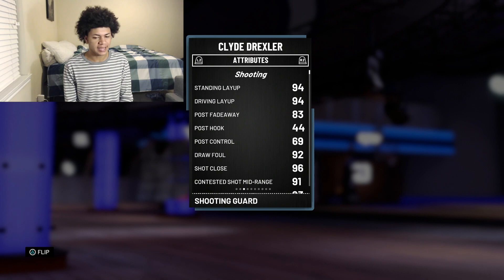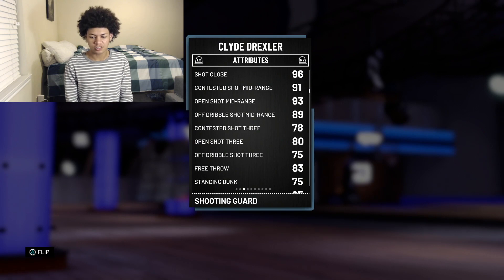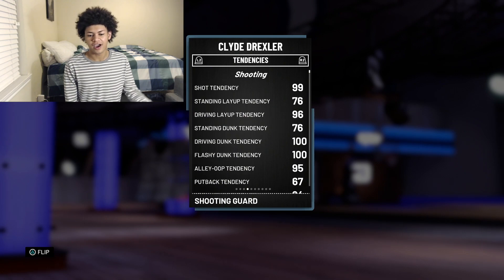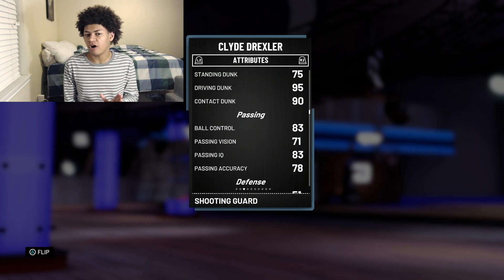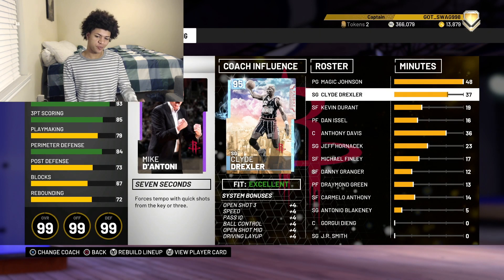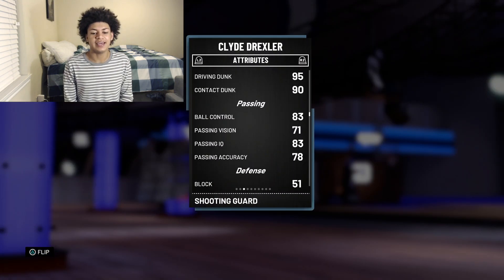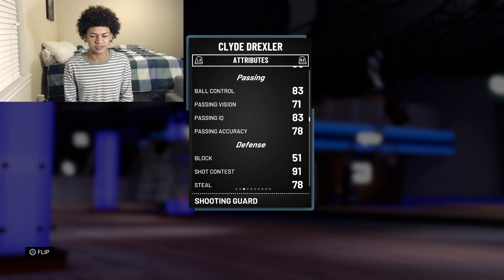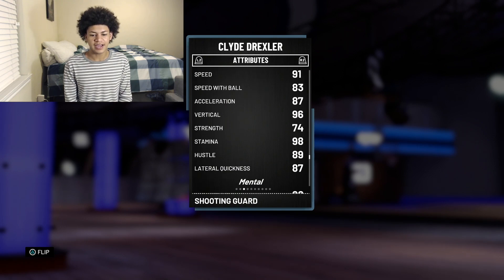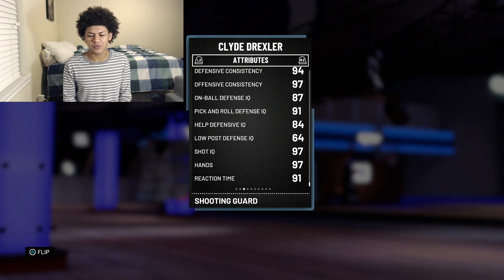Moving on to his attributes: he comes with a 94 standing and driving layup, 93 open mid-range, 89 optimal mid-range, 80 open 3, 75 optimal 3, 83 free throw, 95 driving dunk, 90 contact dunk with a crazy 100 driving dunk tendency. He has a default 83 ball control with no boost, but because I have a Mike D'Antoni coach, Clyde Drexler gets open shot 3 and ball control both plus 4. So in this gameplay he'll effectively have an 87 ball control, meaning he's gonna be able to speed boost. He also comes with 91 strength, 91 speed, 83 speed with ball, 98 stamina, 87 lateral quickness, 94 defensive consistency, 97 offensive consistency, and a 91 reaction time.